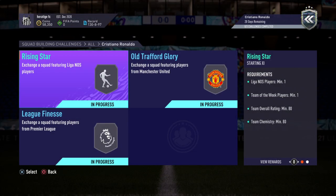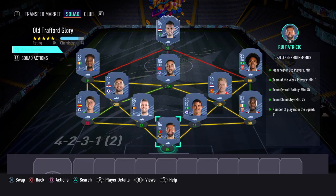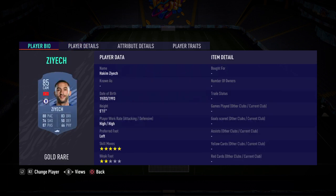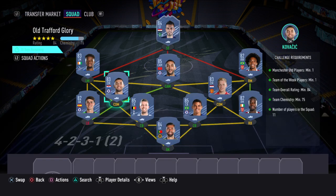Moving on to the Old Trafford Glory one, this costs just under 70k. We've got Rui Patricio, Al Soma as our in-form, Ziek, Zahar, Willian, Kovacic, and Van de Beek as our Man United player — as you're required to have one — plus Kepper, Aldevar, El Tiago Silva, and Pepe. That's an 84 rating with one Team of the Week.